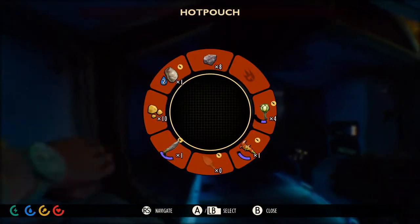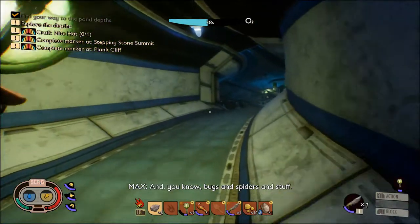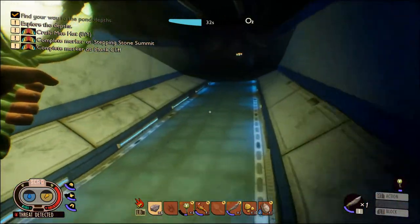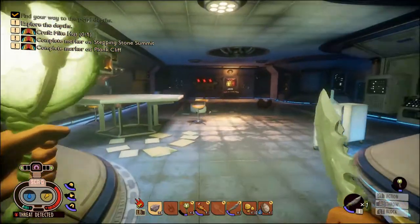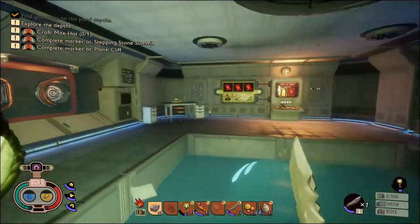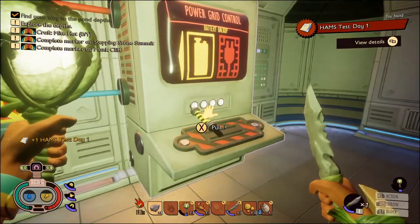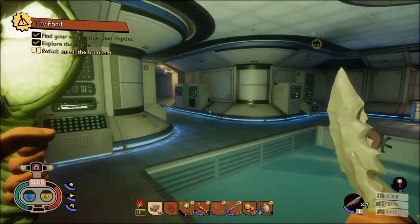We're going to go through here, and I'm going to put my light on. There might be spiders — which there is. We're just going to go past them and avoid them. Once we're in here, we can pick up this little HAMS test day one. And we're going to flip the switch on this power grid control, and that'll turn those little timers on.